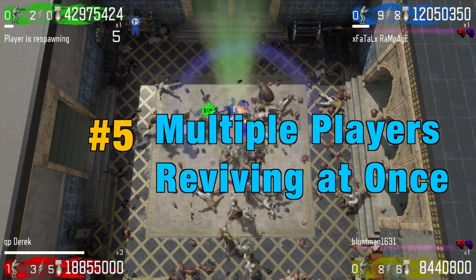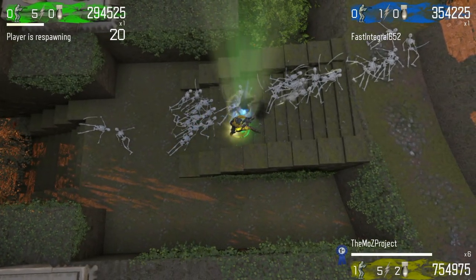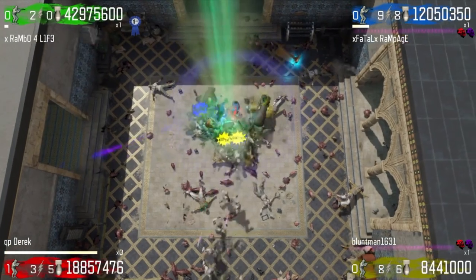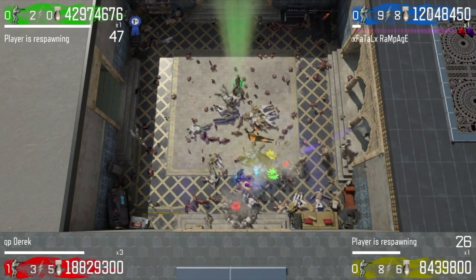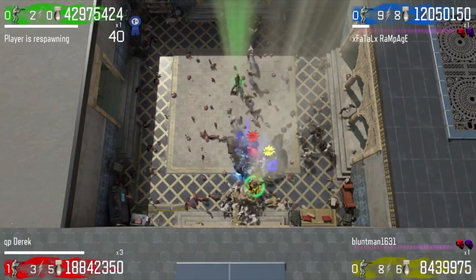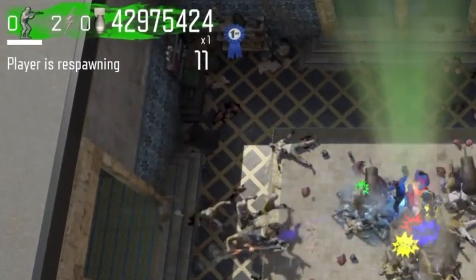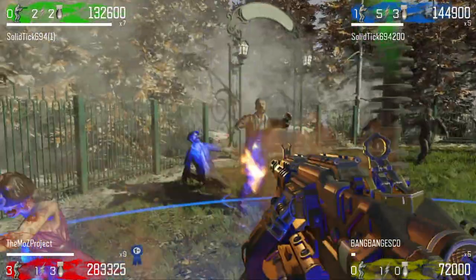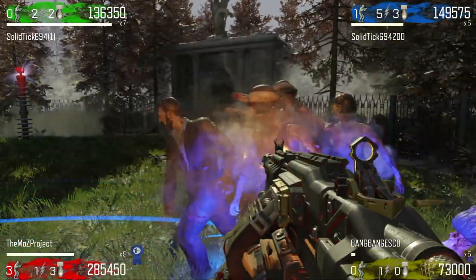Number five, multiple players reviving a downed teammate. Most players know that standing over a downed teammate's body will incrementally reduce four seconds from their revive timer. However, if more than one teammate revives a downed player, it'll make the revive even quicker. Two players standing over the body deducts five seconds from the timer, and a third player subtracts six seconds for every second you stand over the body. If you want to revive a downed teammate quickly, just have all teammates stand over that downed player's body.